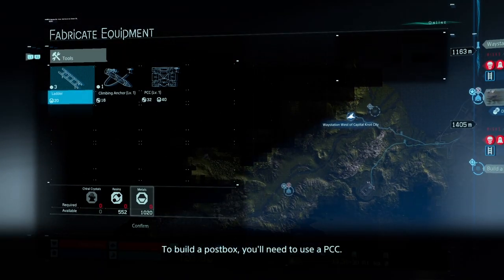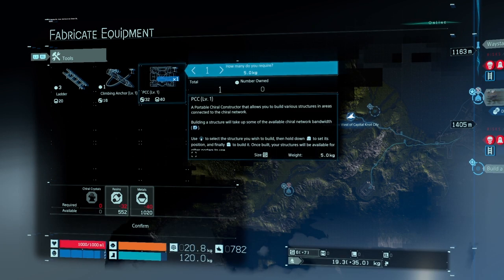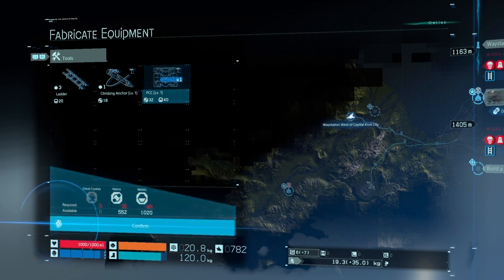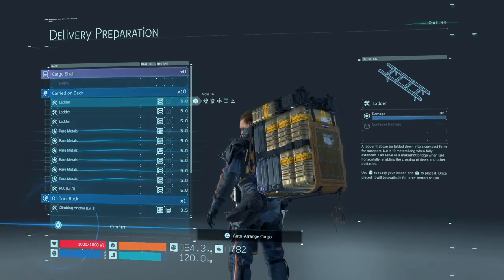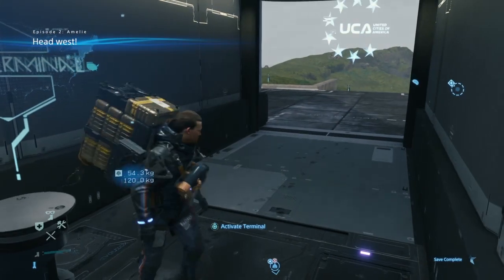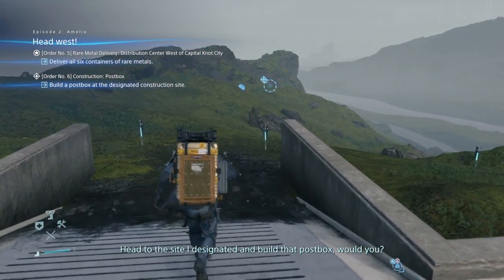We need a post box. You'll need to use a PCC - if you're not already carrying one, you'll want to fabricate one. PCC total: one. How many do you require? One is cool. Sam, you can use that PCC to build a post box. Assuming you've got your PCC in order, head to the site I designated and build that post box.